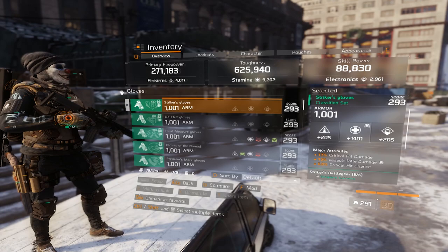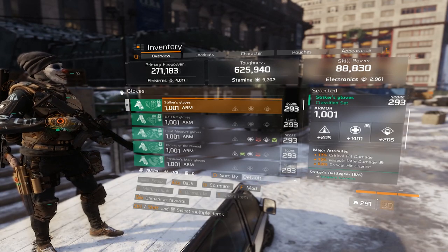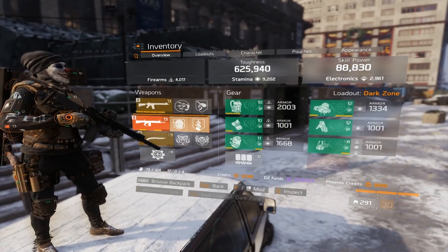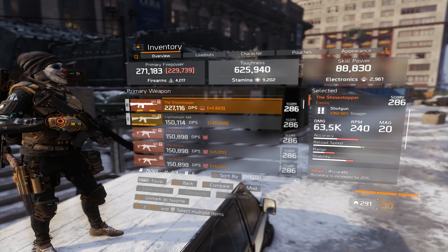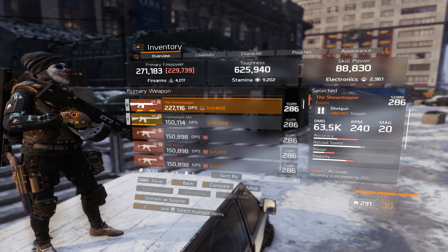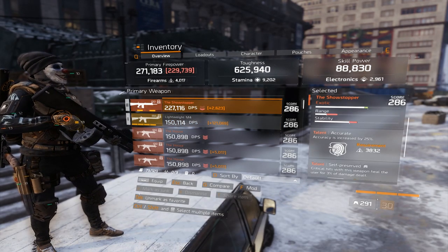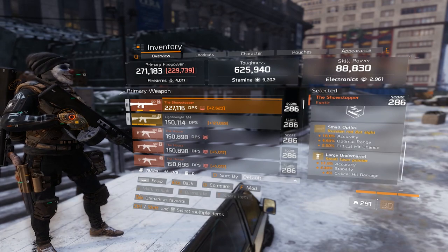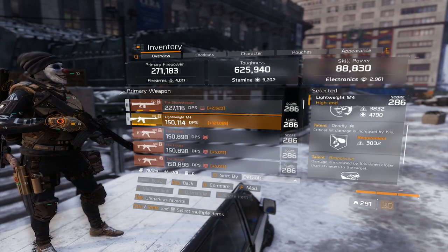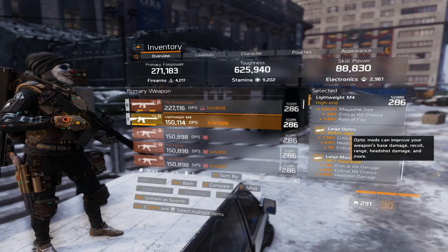On the gloves I have Stamina, also Rifle Damage, Crit Chance, Crit Damage. And on the holster I have Crit Chance. My Showstopper is for Stacks and my Lightweight M4 is for the Burst Damage, for bursting down players. My Showstopper has Accuracy, Self-Preserved and Accuracy mods. My Lightweight M4 has Unforgiving, Deadly and Responsive and Crit mods.